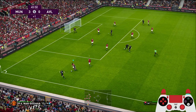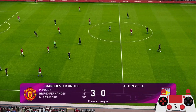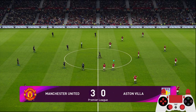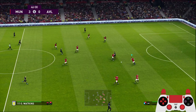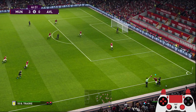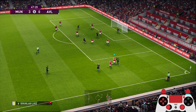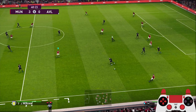You don't want them to cross the ball because it's going to spell trouble. Start of the second half — we're leading by three against Aston Villa on superstar difficulty. Some miscommunication with Luke Shaw and Maguire. The thing with this formation is that the fullbacks will run out of stamina quickly because they run forward to help with the build-up.